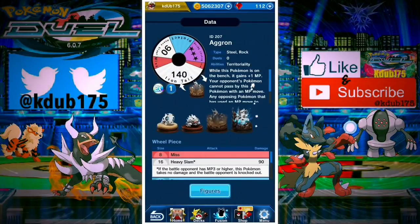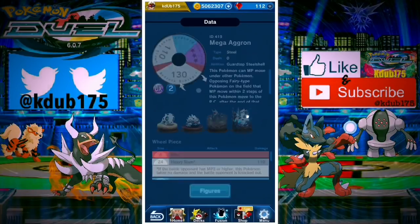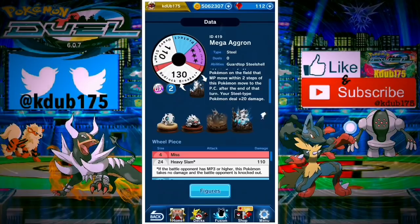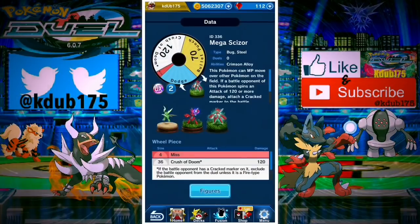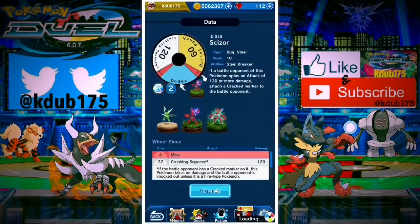Mega Aggron is gonna be insane. Let's take a look at Aggron first - it's gonna be 3 MP off the bench. If you approach Aggron you're gonna have to attack it, you can't bypass it. It has the Heavy Slam so it's gonna be able to knock 3 MP Pokemon out, it's gonna have a 140. You can go Mega Aggron - 3 MP off the bench, then Mega Aggron is another 3 MP that can go through Pokemon, and you're gonna be getting a plus 20 to all your steel types. Mega Aggron is gonna be amazing. You gotta keep fairy types like Coco, Magirna, Bulu, maybe Primarina away from Mega Aggron.